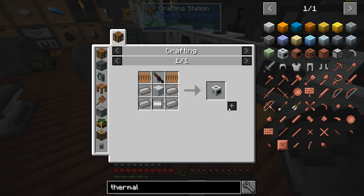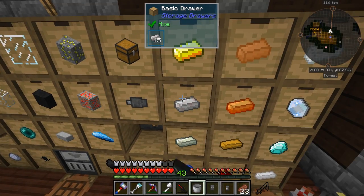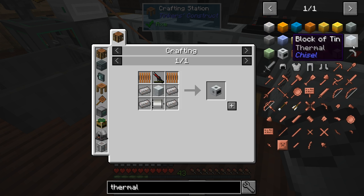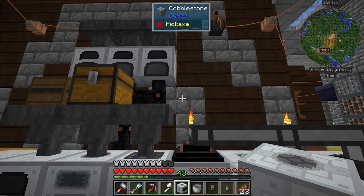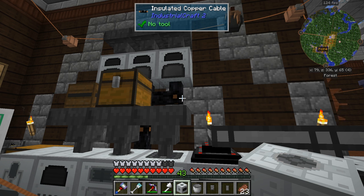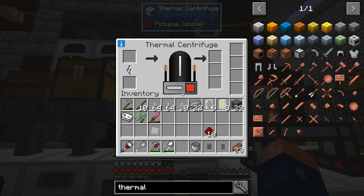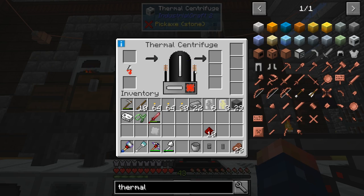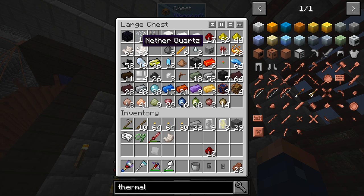Let's go ahead and make the thermal centrifuge. We're missing iron — out of all the stuff we crafted, we're missing four iron. I actually need to get some iron processing done. Thermal centrifuge — okay. I don't know if the copper cable is going to be enough to process some of the stuff. It is gaining a bunch of power. We're going to have to let it power up.